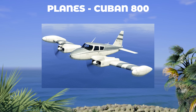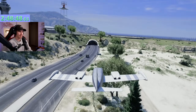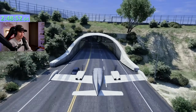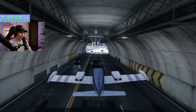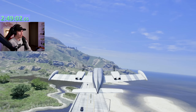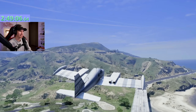For the planes, let's use the Cuban 800. I think after this we only have one more vehicle left - let's see if we can finish this in less than three hours. For this one, I just want to fly safely through the military base tunnel without touching anything. Just like that - I'm getting better with planes doing this series. We didn't touch anything right there, that was clean.